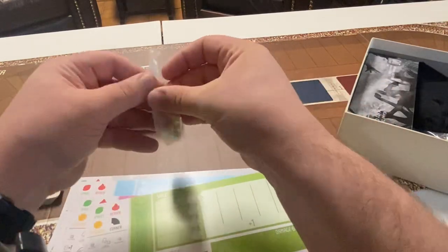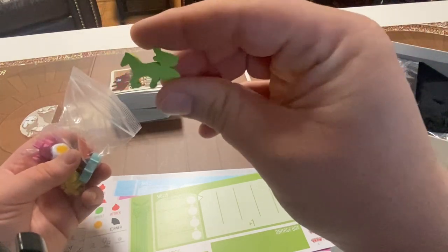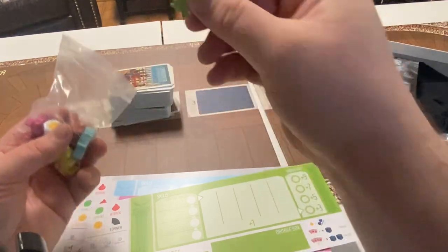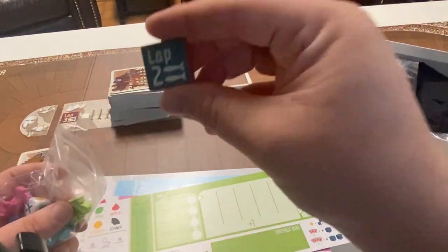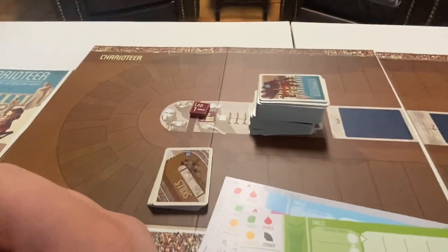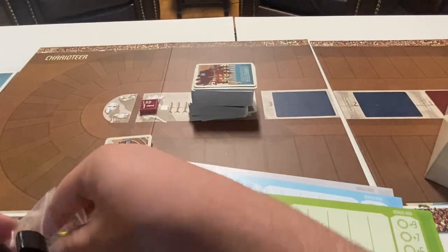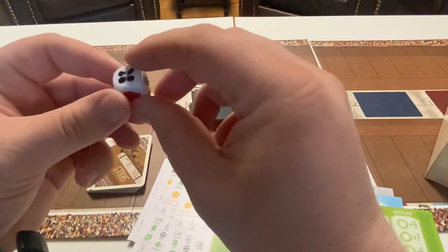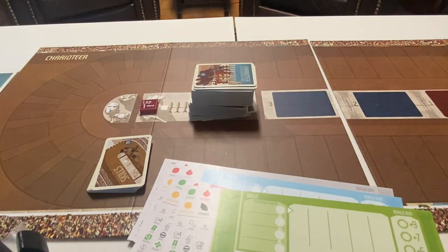We've got our actual playing pieces — here's the lime green charioteer, nice and sturdy but not anything incredible. We've got our lap marker; the game lasts for three laps, which goes on one end. We've also got our custom emperor die, which shows what move you'll be able to gain skills from more quickly, and that belongs on the right side of the board.